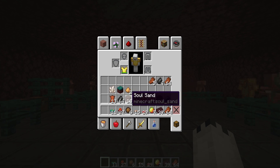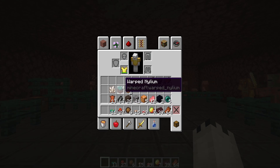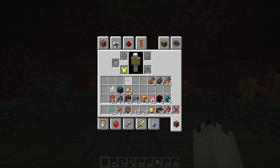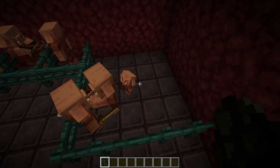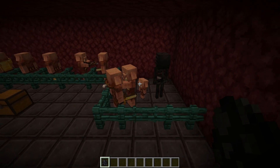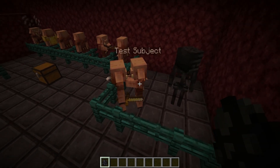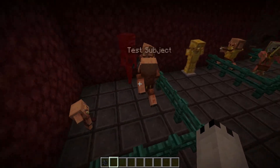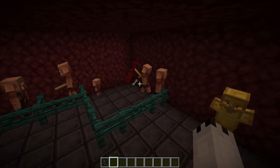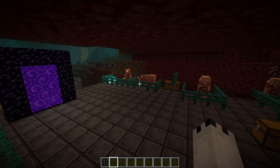You also get a bunch of soul sand — not soul soil from what I can tell. I imagine you can probably also get crimson nylium if they give you warped nylium, but this is everything I could get for two stacks. Piglins are also hostile towards skeletons — wither skeletons specifically.